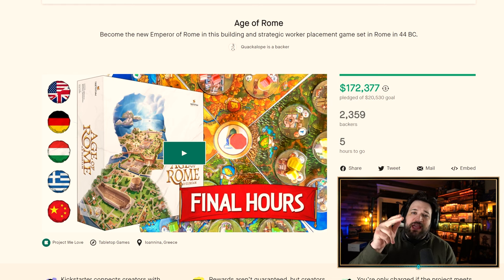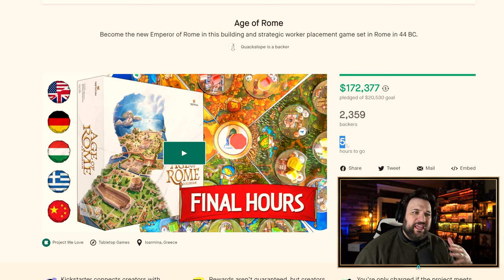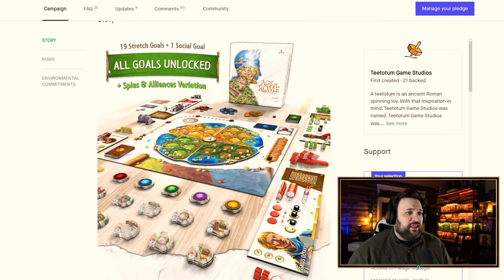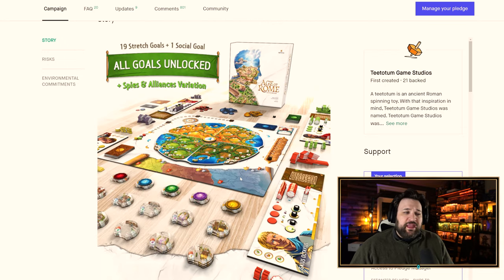Age of Rome — I backed this, I've reviewed it, done an unboxing video, and we did a giveaway. I really enjoyed Age of Rome. By the time this goes live, the campaign will unfortunately be over, but late pledges will still be available. They're crushing it — 172,000 against their 20,000 goal — and they've finally unlocked all of their stretch goals.